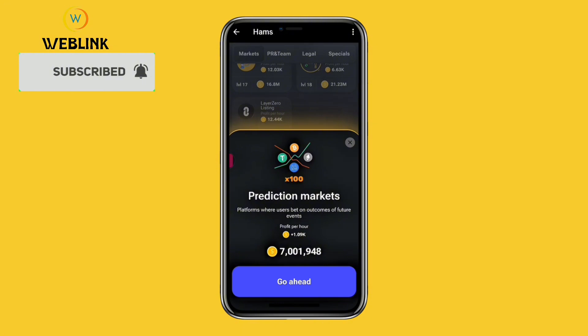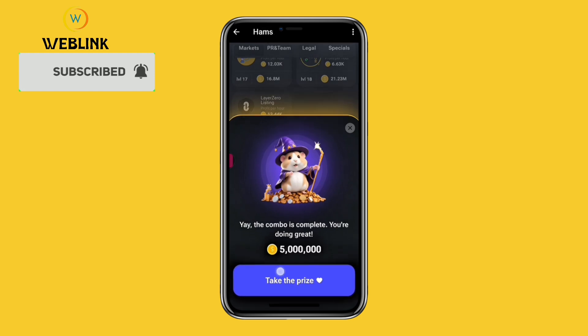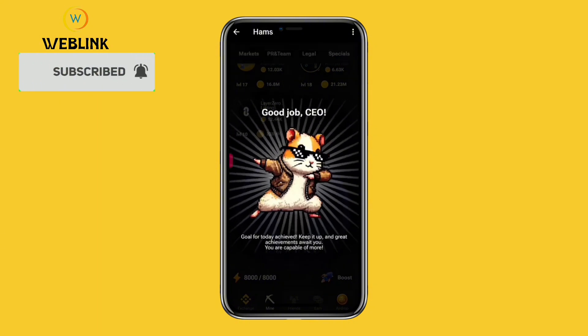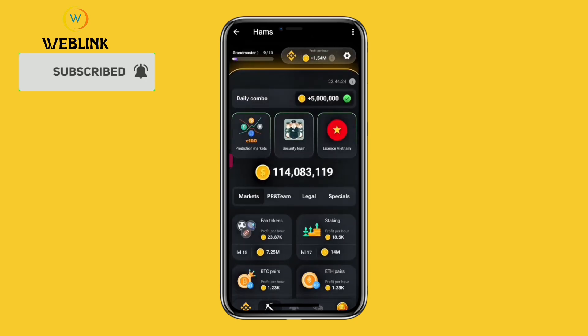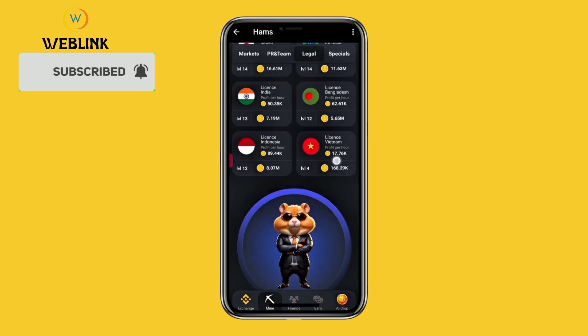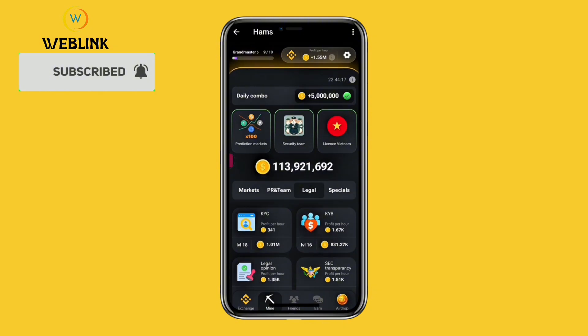For the benefit of those watching, I'm going ahead to buy this card so you know where it is and how to claim it. Even though I'm paying 7 million coins, which covers more than what I'd earn, let me buy it. The combo is complete — select 'Take the Prize.' It says 'Great job CEO, keep it up, great achievement awaits you.' The three cards for today: the first card is Security Team, the second is License Vietnam, and the third is Prediction Market, found under the Market section.